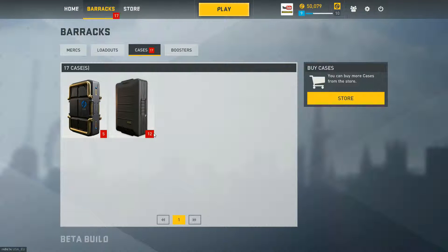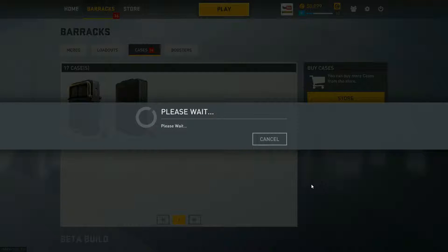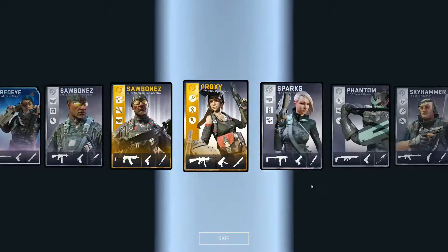As you can see I have five elite cases and twelve regular ones — won't open those today. You get at least a silver, gold, or cobalt — five percent chance, whereas normally this would be 0.1%, so there is a big chance. Let's go ahead with the first case, wish me luck!